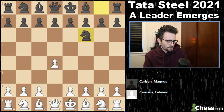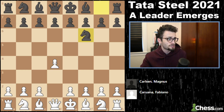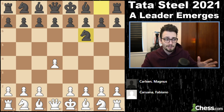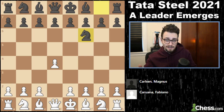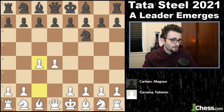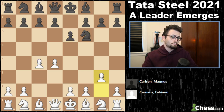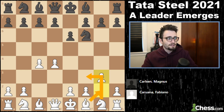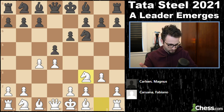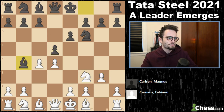Fabiano starts with d4, Magnus goes knight f6. Fabiano plays the move g3, looking for bishop g2 and knight f3 — this is known as the Catalan. Magnus Carlsen plays d5, and now bishop to b4 check. Black can play bishop e7 or bishop b4.